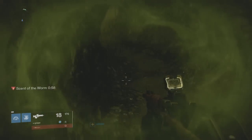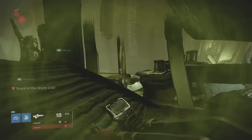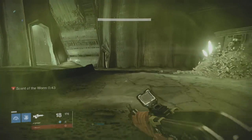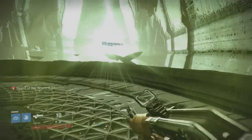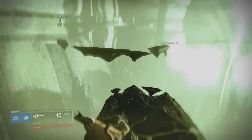The chest also takes a couple of seconds to open, so keep that in mind for timing. If you're having trouble with the disappearing platforms, do a couple of test runs without the timer just to see where they spawn. Make sure you are specced for agility to help you move a little faster.